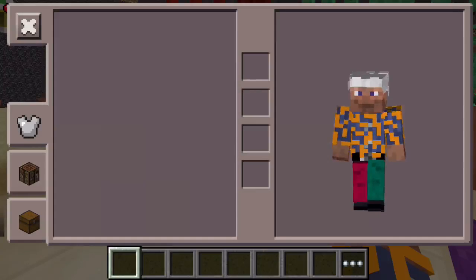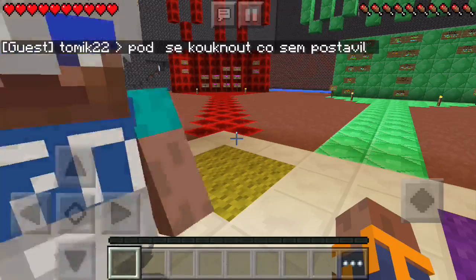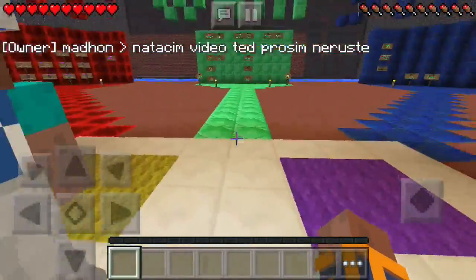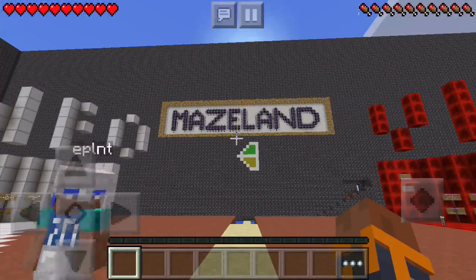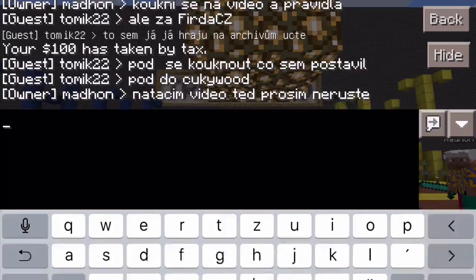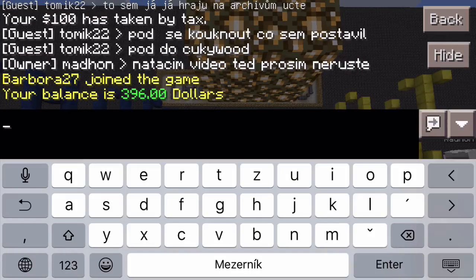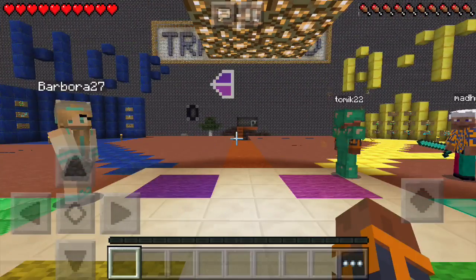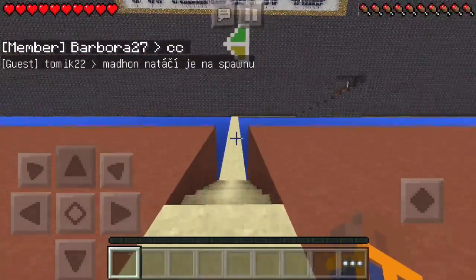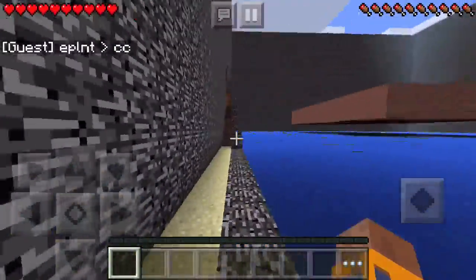If you are new to the server as a guest, you start in survival mode with nothing in your inventory, so you have to find materials and tools. The easiest way to get tools is to buy them with money. On our server the economy is working and you can use the balance command to check how much money you have. When you start as a new guest you have a thousand dollars, but taxes are applied so the money will quickly disappear.